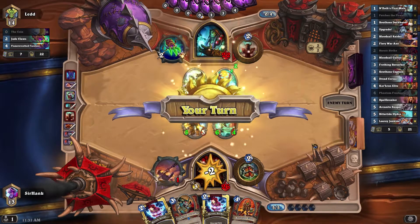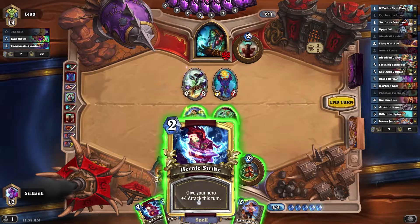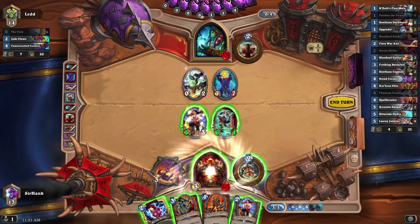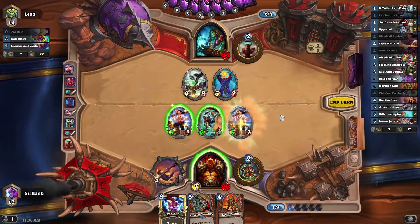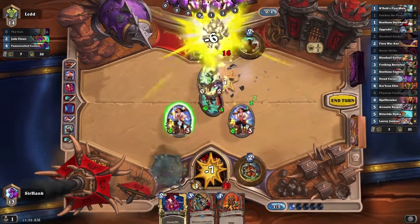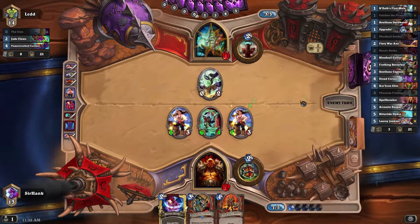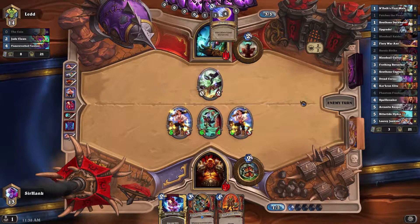That's a 7-7 — needs to be dealt with. I'm going to just Heroic Strike that thing. Heroic Strike! Another Bloodsail Raider — good value. Then we'll bop the 7-7. I don't love taking 7 damage, but we're hitting him for 11 as well, which is pretty damn good. And we have lethal by far next turn.